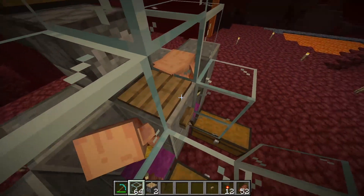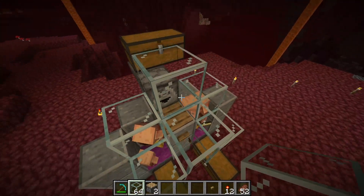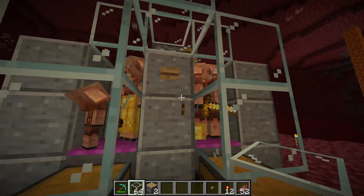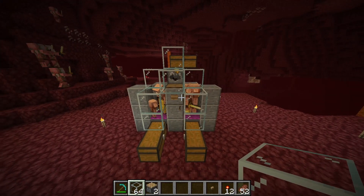The build is now almost complete. We just need to place one more glass block here, facing the button, so that when gold shoots out it doesn't fly away — instead it hits the glass and lets the piglins pick it up. Once you press that button the build is officially complete.